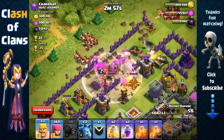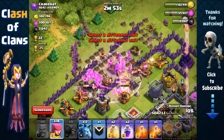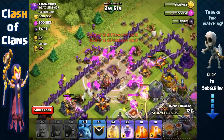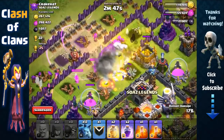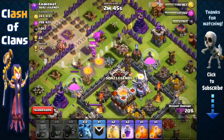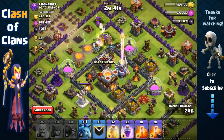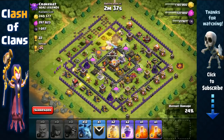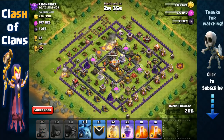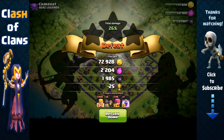We send out all our barbarians and then archers behind them along that rage spell, and they quite easily grab that dark elixir storage. With that rage, it only took about a millisecond to clear that dark elixir storage — very quick, very easy. We didn't even have to use minions, so we end it there with around 2000 dark elixir.